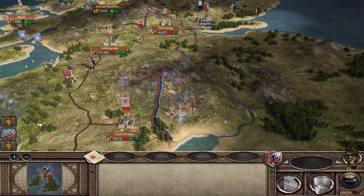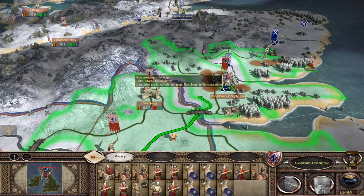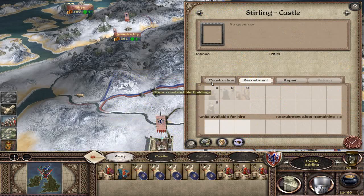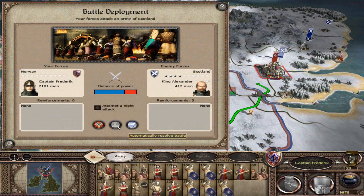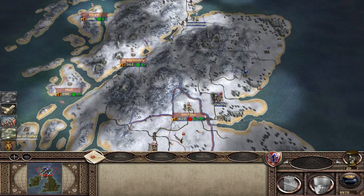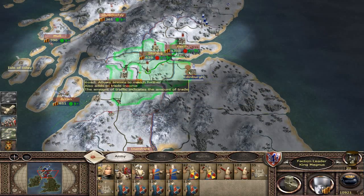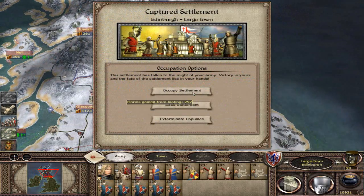In a few turns this place should be in our control. I'll get this army to come over here in case the people in Perth try to sally forth. There's some rioting happening — we'll buy more militia to solve that. Once we repair these buildings we should be able to build troops and set everything up. Clear victory for us once again. I'll skip a lot of the battles since once you've seen them, they're fairly similar.